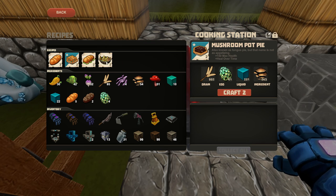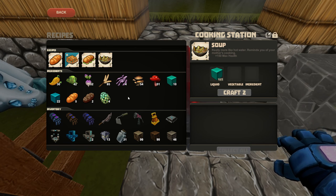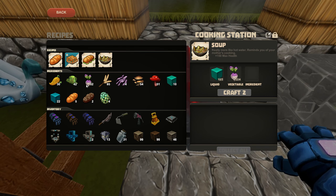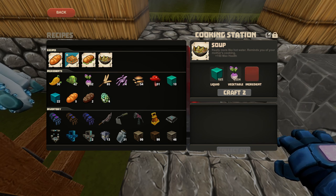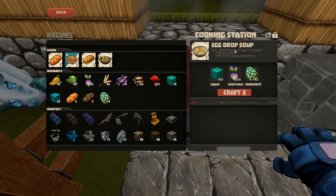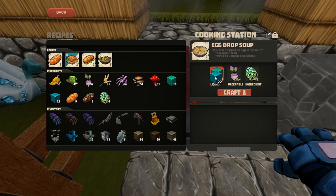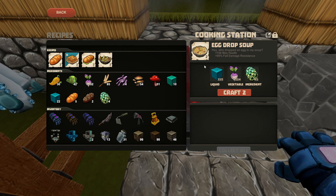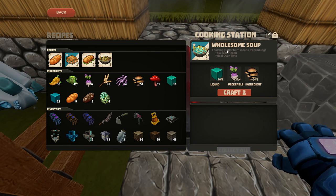For soup, if you put in some mineral water and a vegetable — say a turnip — and some eggs, you'll get egg drop soup. Actually, I made a mistake: for egg drop soup, it doesn't matter what kind of liquid. So don't use your mineral water for egg drop soup. This was for wholesome soup. That tingly afterburn means it's working.